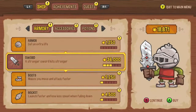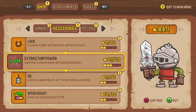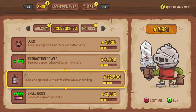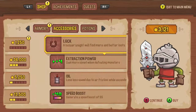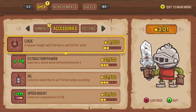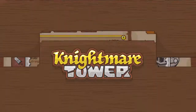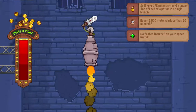Let's go to the shop. I need some oil — I need some of this too since they're going to be upgrading. I don't need luck. I need air resistance so I can go faster.